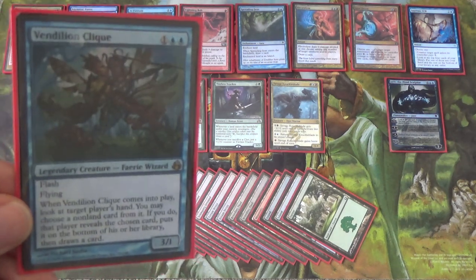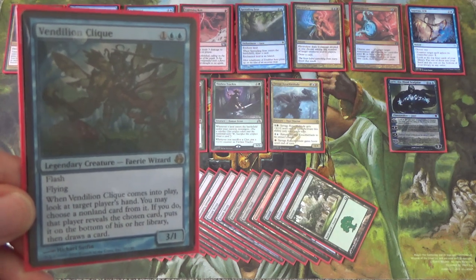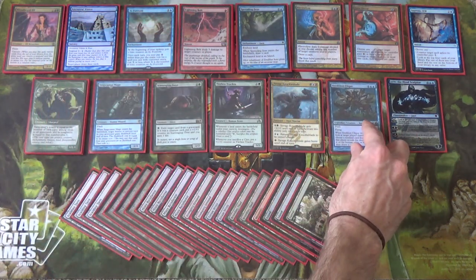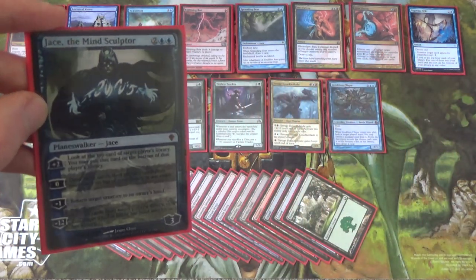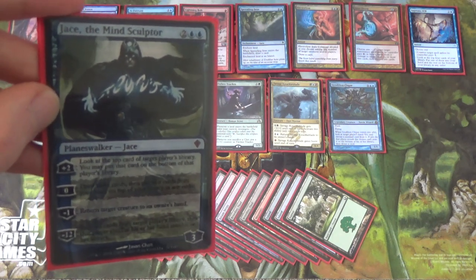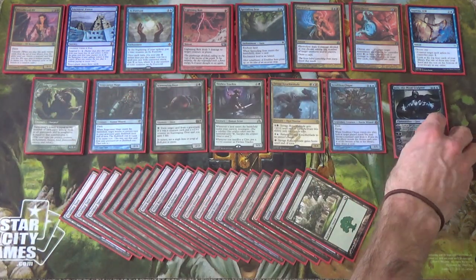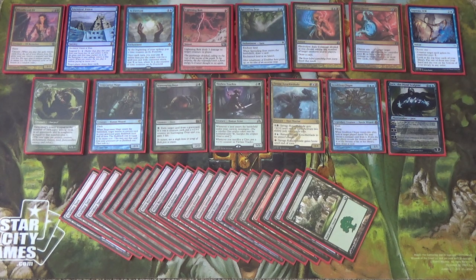Vendilion Clique is one of the few main board answers we have against combo decks that isn't a counterspell — it gives us nice hand disruption and selection. It's a flash creature, 3/1, and it's only a one-of because it's legendary. Jace the Mind Sculptor is a two-of. Only 21 lands in the deck, but if we can get to Jace and Brainstorm, putting cards on top for Bloodbraid is beautiful. Bloodbraid into Ancestral Vision, then Jace Brainstorms to put a Vision second from the top, and then you Bloodbraid again — it gets silly.